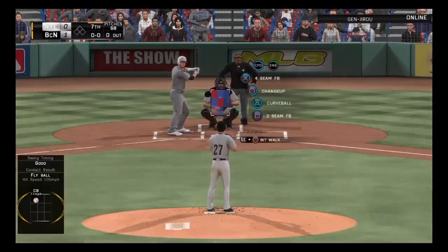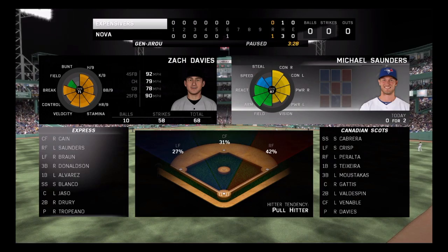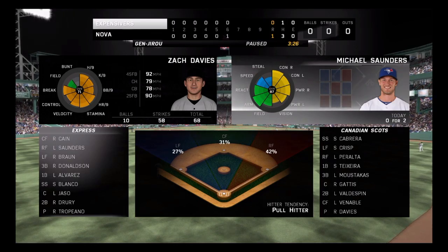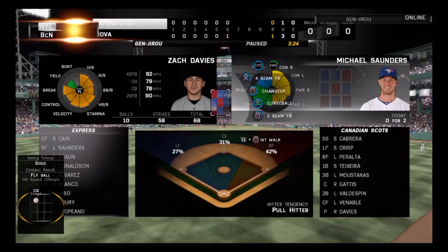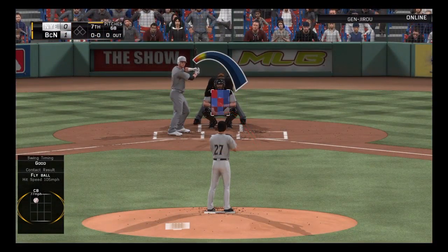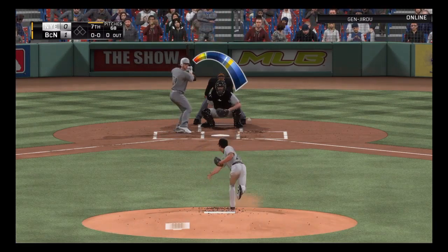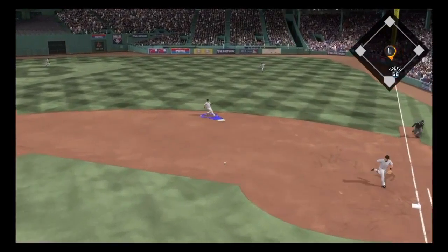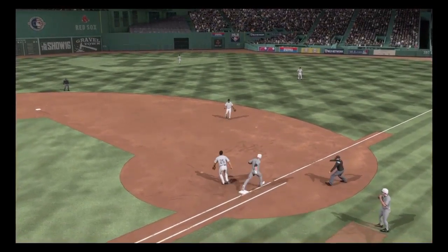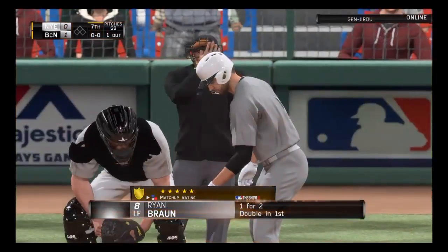Leading off the inning, Michael Saunders, as they'll look to get something going here and even this game up. Well, this has been a great game. First pitch coming. Ground ball right side. Valdespeen is up with it, and the throw to first is in time, so the leadoff man is gone here to start inning number seven.